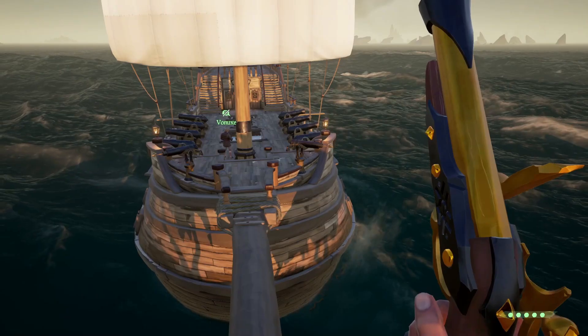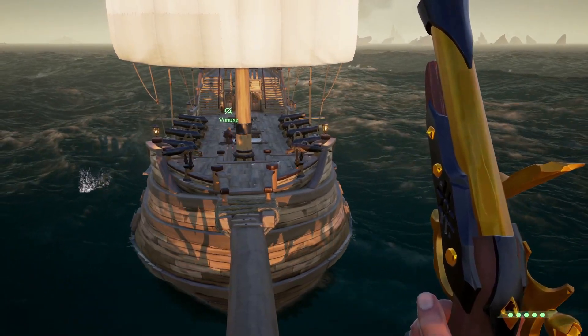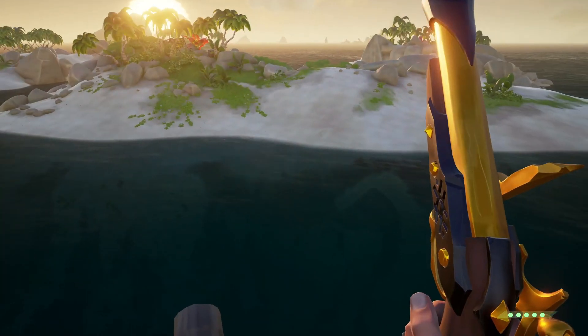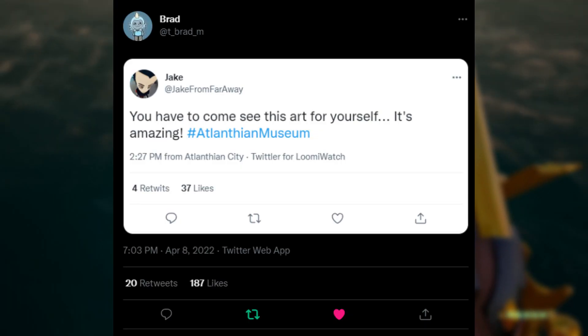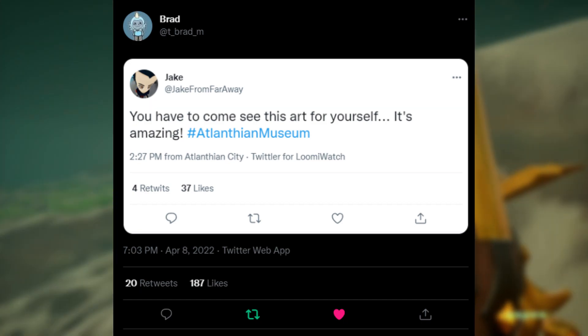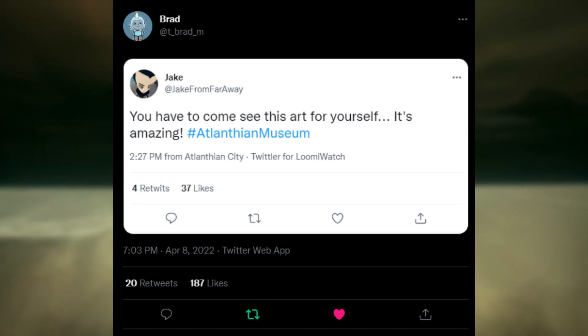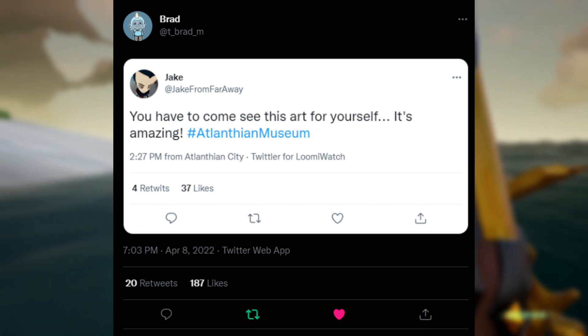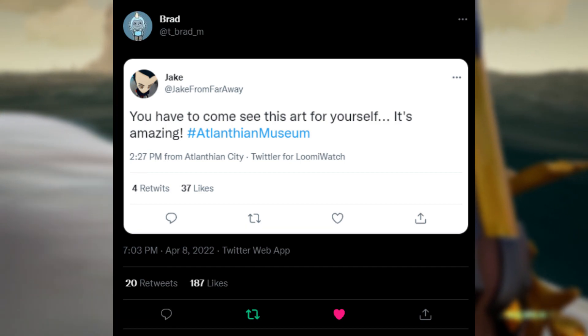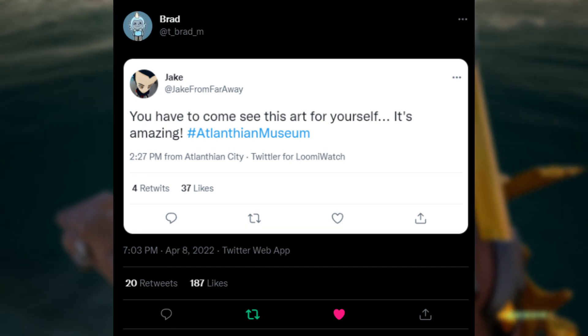Well, now we have another new area revealed inside of a tweet by T-Redm that he posted today. The tweet is actually from a fake account called Jake from Far Away that says, "You have to come see this art for yourself... It's amazing. Hashtag Atlanthian and Museum." Posted at 2:27pm from Atlanthian City on Twitterler for LumiWatch, with 4 retweets and 37 likes. So basically, we are going to be getting the museum back inside of Atlanthian City.